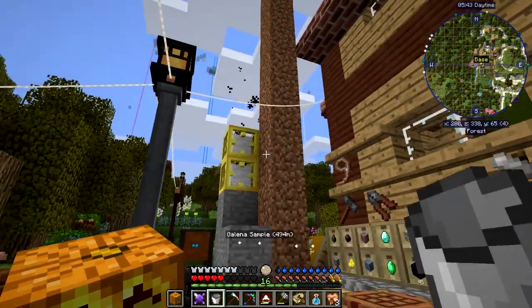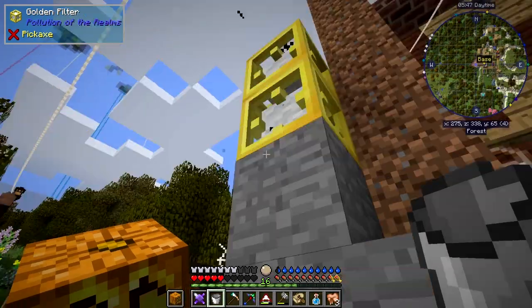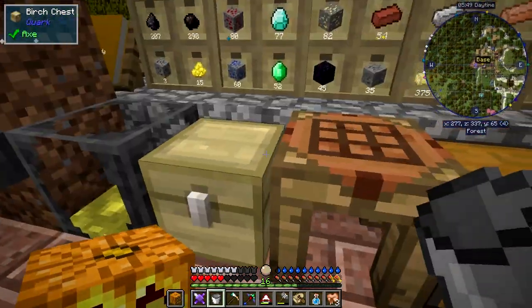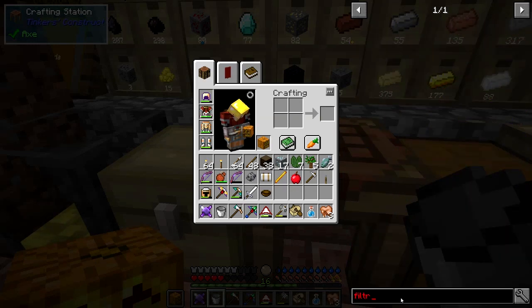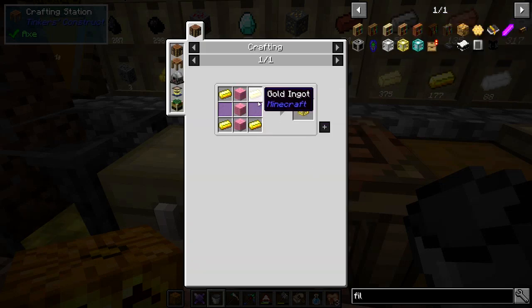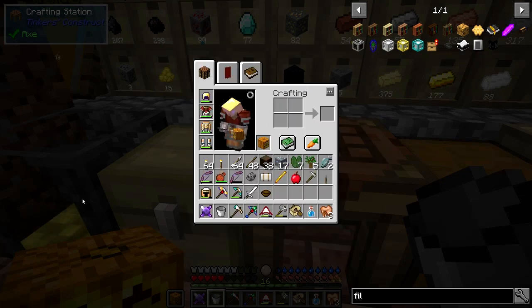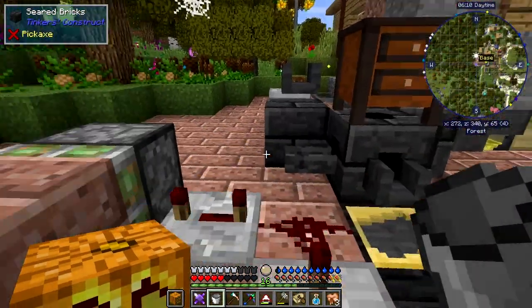One of the things I built was some chimney filters - these two golden filters here. The recipe is fairly straightforward: four iron, gold or diamonds, some glass and some wool. And they basically filter off the residue from the smelter.